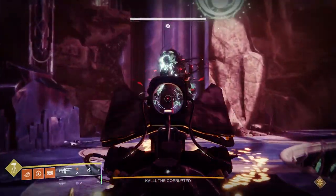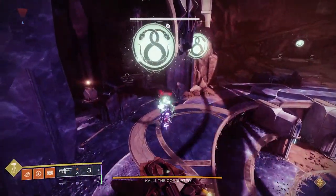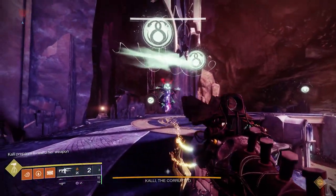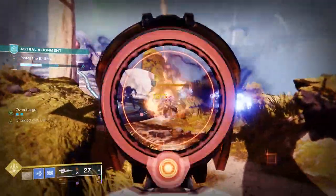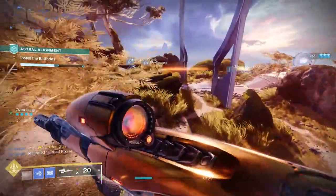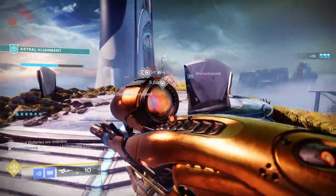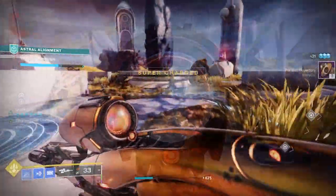1000 Voices works similarly to Telesto, where the bolts from 1K will trigger the bonus damage, giving you full damage on the explosions assuming you hit the bolts onto your target first. As for Vex Mythoclast, it's basically 1 shot equals 1 stack — maybe 2 shots — but regardless, in 5 or 6 shots you will be at full stacks. Linear fusions will also give you stacks, but it's a lot slower since you have to fire them 1 shot at a time.